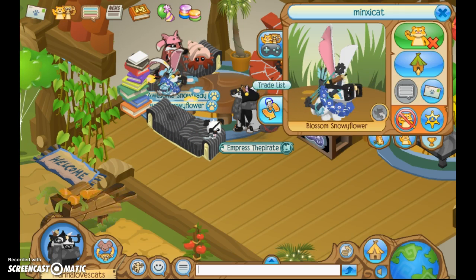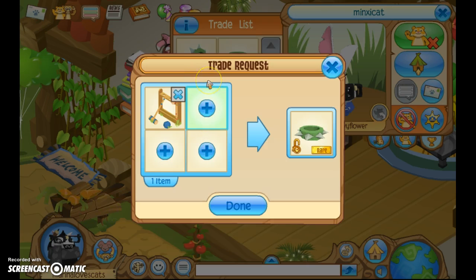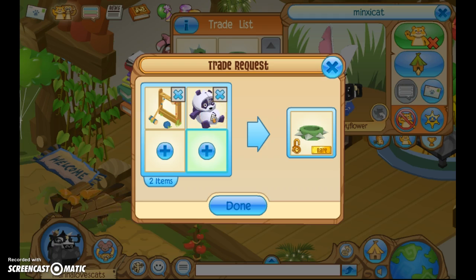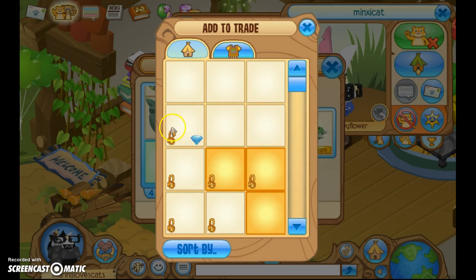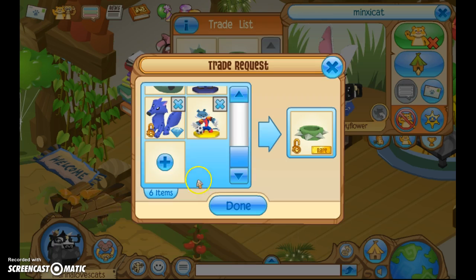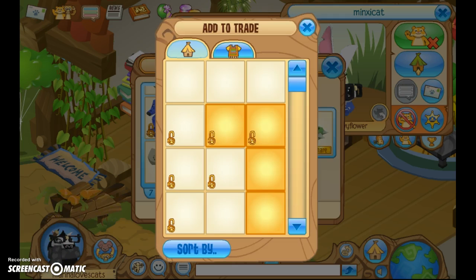I'm going to trade you with a respect wristband because I know you wouldn't have accepted anyway. So when you're adding items, you can add more than four — you just click and it scrolls down for you. You can scroll and look through them, make sure you put the ones you want to get rid of. You can put up to 20 items. I'm going to pause it and play it again when you're ready.